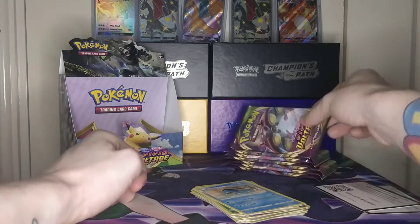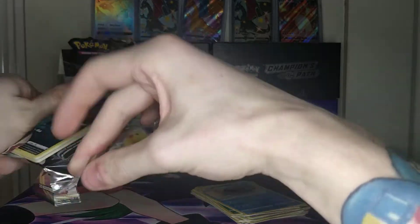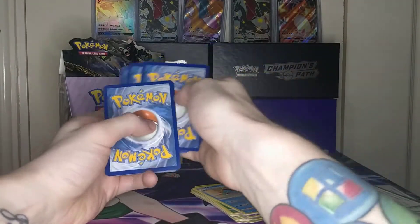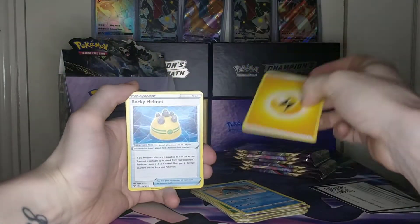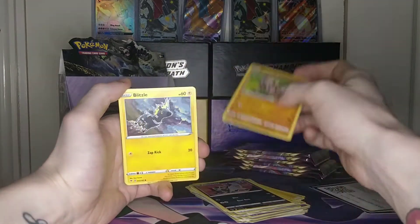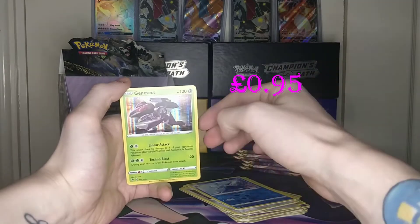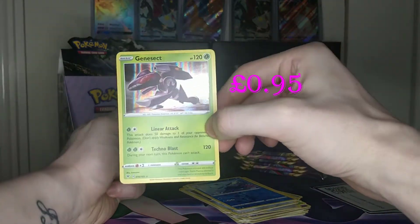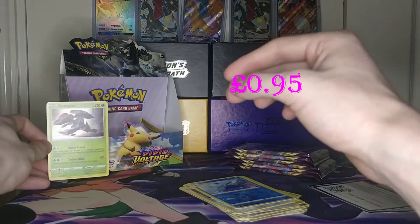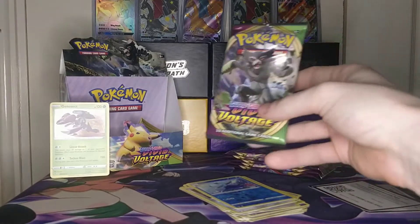Two regular rares in a row — let's see if we can do a little better. Here comes our Blv Max; he's going to smash it out of the park with the pull rates he's been having lately. Code card, four from the back giving us a lightning energy. This pack also contains a Rocky Helmet, Alister, Metang, Poochyena, Rockruff, Blitzle, Skiddo, Ferroseed, a reverse Duosion, and — it's a holo Genesect! Not too bad at all, number 16 of 185. Holographics are pretty good pulls, so we'll put those on the left-hand side.